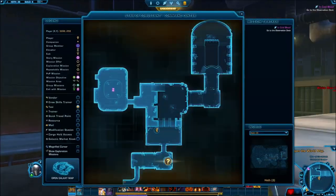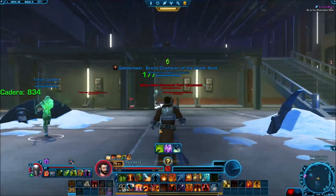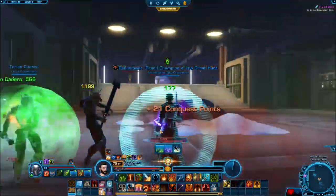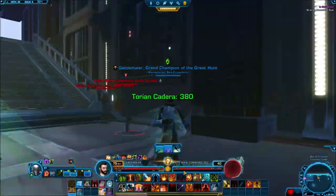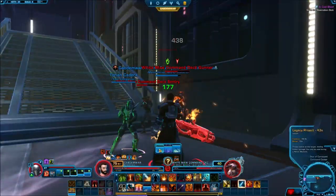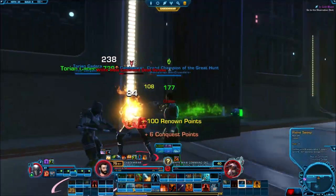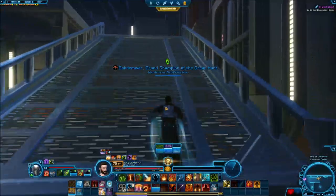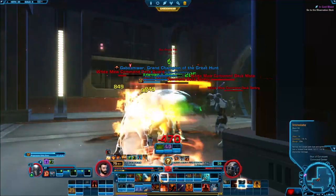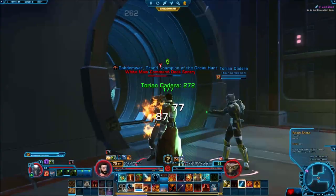Voss gave us a location: the observation deck. That means I have to fight my way through these guys again. One guy decides to fight me — fine by me. I use my abilities to get rid of him before he's out of range, equip my shield for more gun damage, and push through. I use my AoE on the next group and get past them.